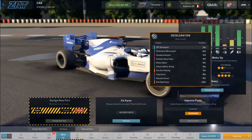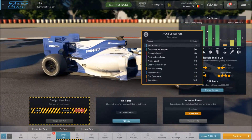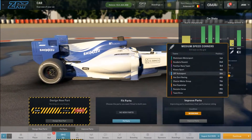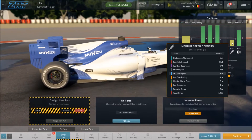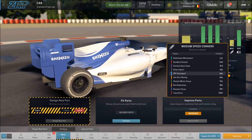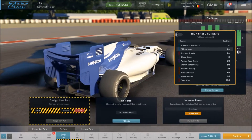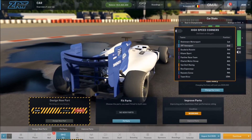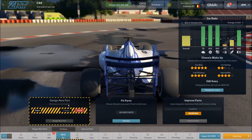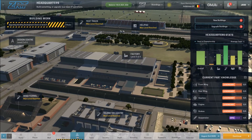Those areas are, by no coincidence, also the HQ buildings I upgraded first. Front wing — I haven't been able to do a whole lot with that yet. We're working on it but haven't gotten as much done there. We're doing great on suspension, considering we were dead last in that very recently. And we're doing pretty nicely on the rear wing as well, now in second, although we're a good bit of performance off of first. Before we look at the new part and designing new parts, let's take a look at our HQ.